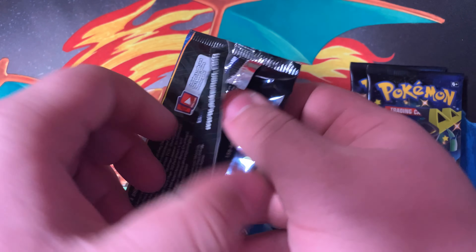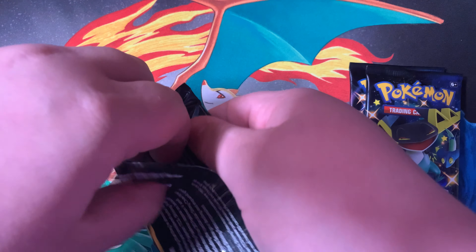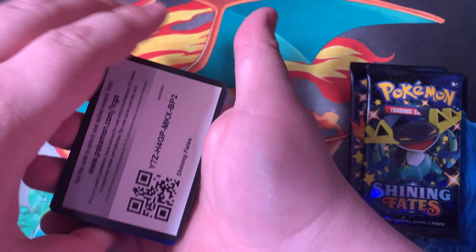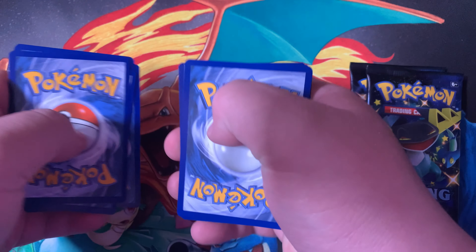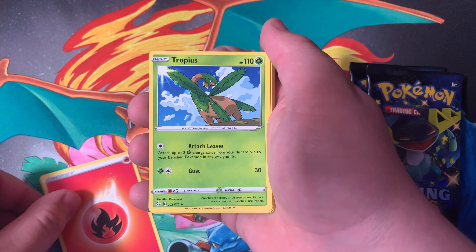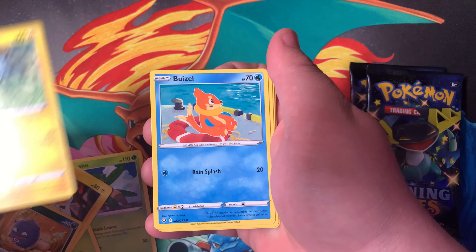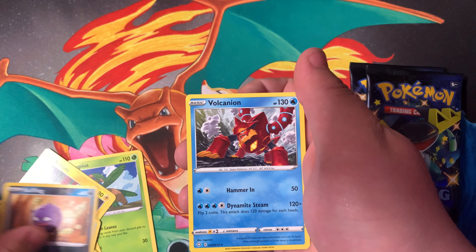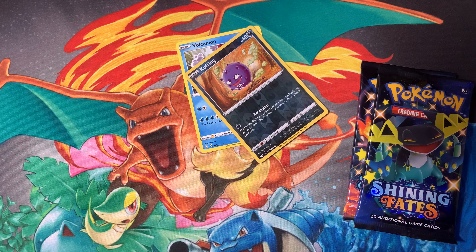First pack. Code card. Energy, Trapinch, Eldegoss, Rotom, Koffing, Shinx, Buizel, Nickit, Snom, Koffing, Volcanion. Getting flashbacks.